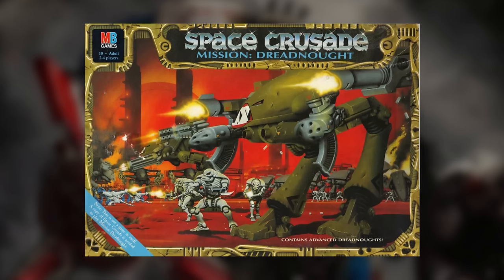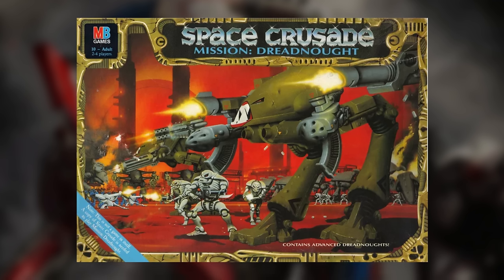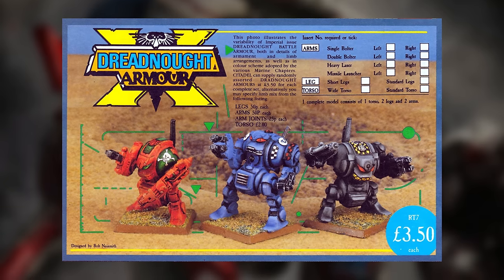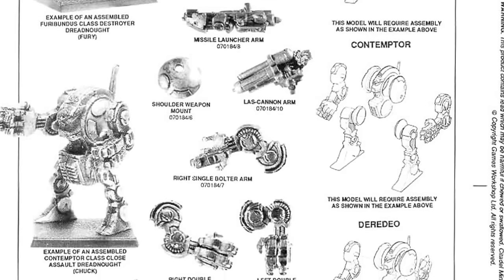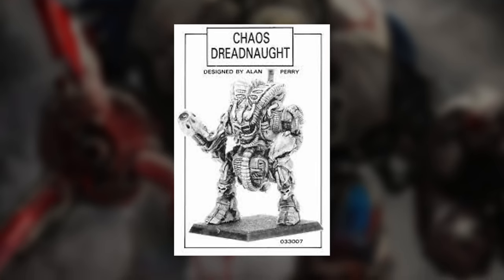Here we're going to pause the in-world storytelling to take a look at the models, because the history of Dreadnought sculpts doesn't quite match up as neatly as we'd like to those marks. Unlike with power armour, Dreadnought models have been through a number of changes that don't really visually match up with the lore. The first Dreadnoughts released were these in 1987 — the infamous Ball Dreadnought — available with short or long legs and a thin or wide body. They were nicknamed Chuck, Eddie and Fury, short for the three classes: the Contemptor, the Deredeo and the Furibundus, each with just a different weapon loadout. There was also a Chaos Dreadnought in the same ball style, with various mutations added on.